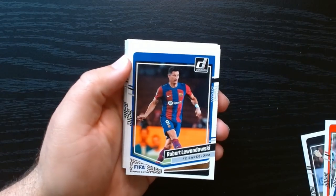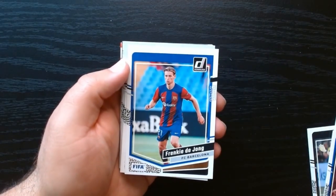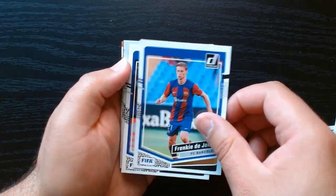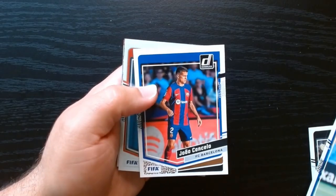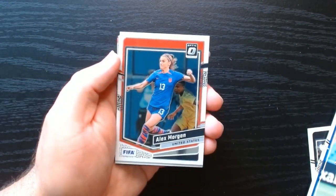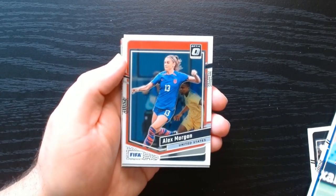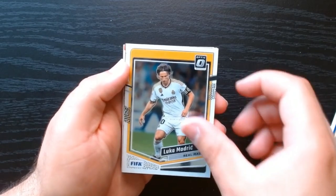Gavi from Barcelona, that's nice. Lewandowski in his Barcelona uniform. Is this Barca strong? De Jong — what the heck! We got everyone. Now that Messi isn't there, I'm getting all the Barcelona people. We got Alex Morgan from the United States on the optic, and a Luka Modric optic — that's nice.